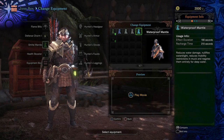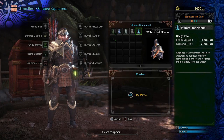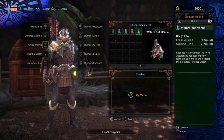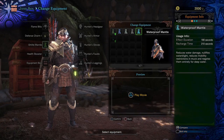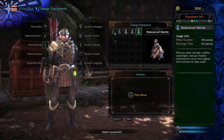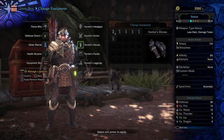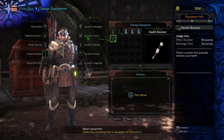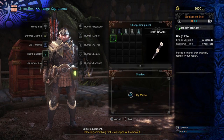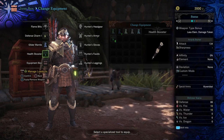The Waterproof Mantle helps with the wet status — you can move more freely in water, can't be water blasted, and you can move faster while walking through water. The health booster is an item you can drop down — it's smoke that will heal you and anyone else standing in it. That's actually really handy.